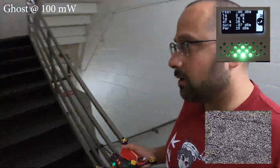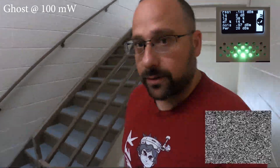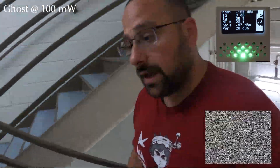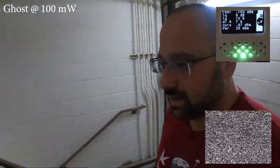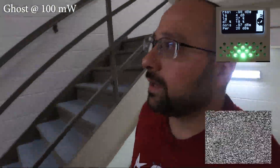Why do my range tests always end up with me walking up and down huge flights of stairs? It's interesting because 100 milliwatts is four times the power of 25 milliwatts, and that should result in a doubling of range, but we went way further on 100 milliwatts than we did on 25. It almost makes you wonder if I was misinterpreting the LED on 25 milliwatts, since the motors didn't start beeping to indicate failsafe. There's no point in going up to 350 milliwatts on Ghost — we got all the way down to the 1st floor on 100 milliwatts, so we'll just be out in the parking lot. Let's do Crossfire at 100 milliwatts and see how it compares.